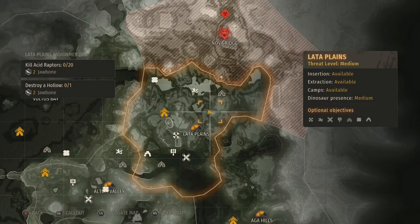First thing you're going to want to do is go to where you see me on the map here. It's in the Lots of Plains — really easy to get to. You'll notice this big cliffy mountain-looking area, and that's where you want to get to.